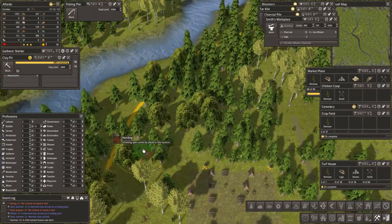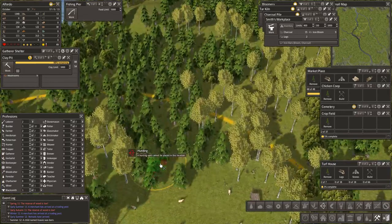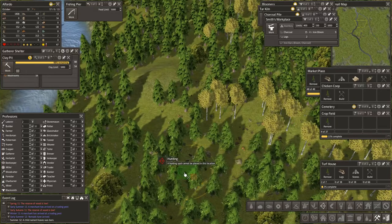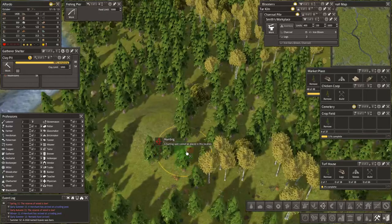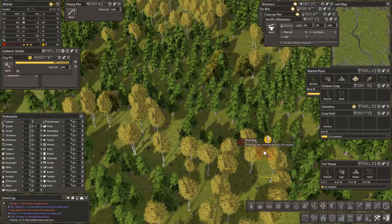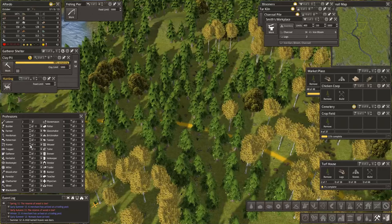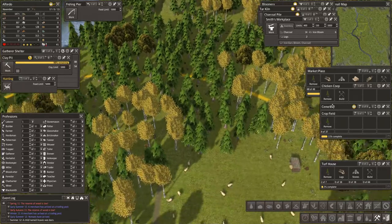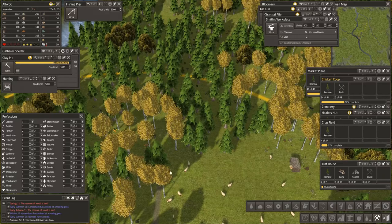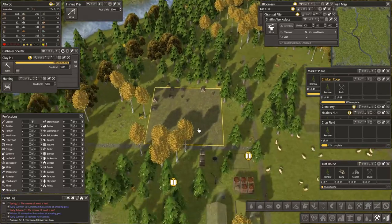Are there any deer we can hunt? No — we can't get near them because of the iron ore. There are deer up here. We've got two hunters, let's put another hunter in. How are we doing? What are we building at the moment? This chicken coop — we still need to do this because we need to split our chickens. We had trouble when we split the sheep.